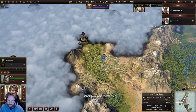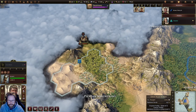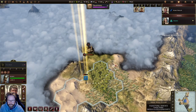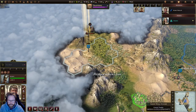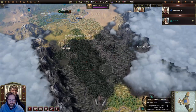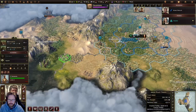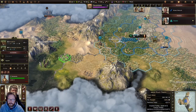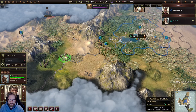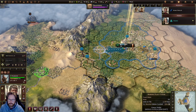Citrus is nice, and we found barbarians — not so nice. Four more turns. I think we'll take one of our workers, and we'll also remove our warrior.